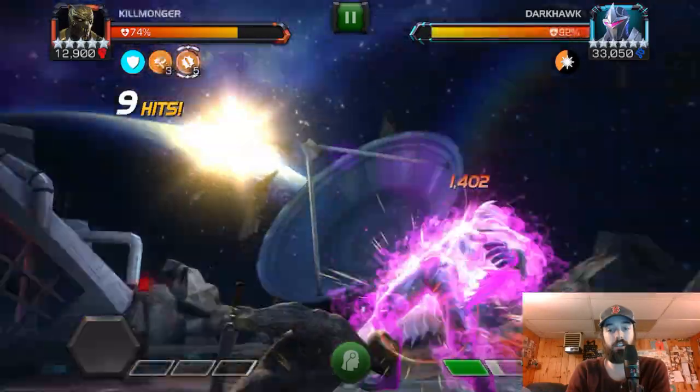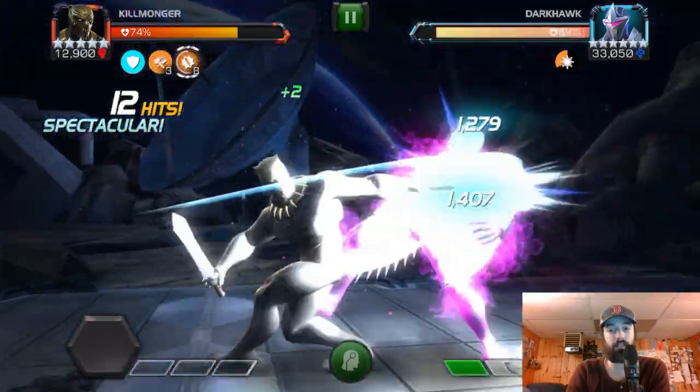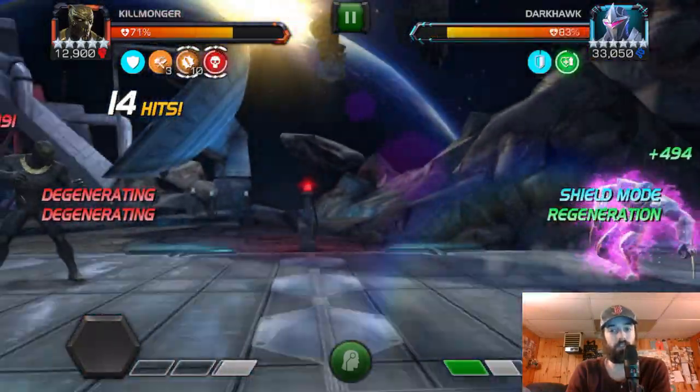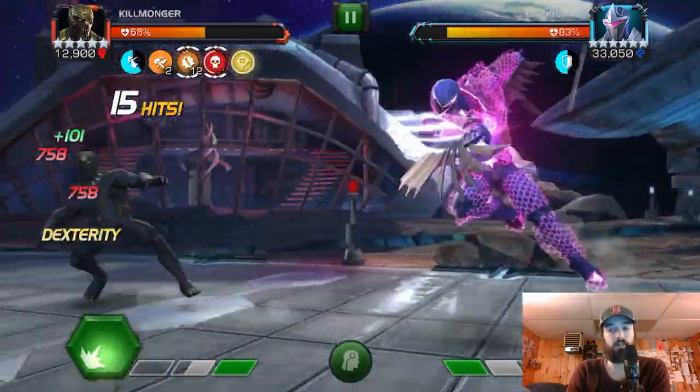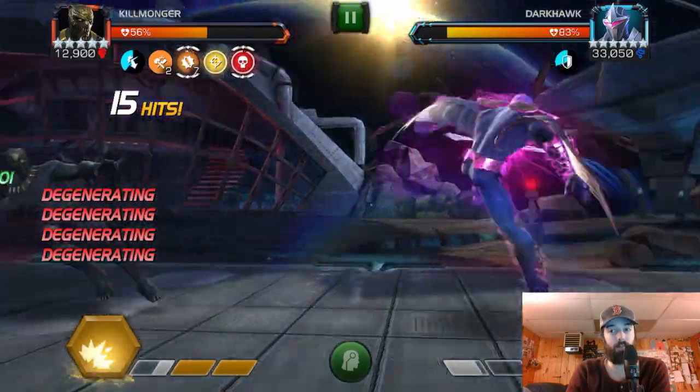Now, if you can get him to throw a Heavy there, then you've got a safe window to go in. And of course, I throw the Special 2 there. Now, by knocking him down, I do trigger his Regen and his Shield Mode, which creates a new set of problems.